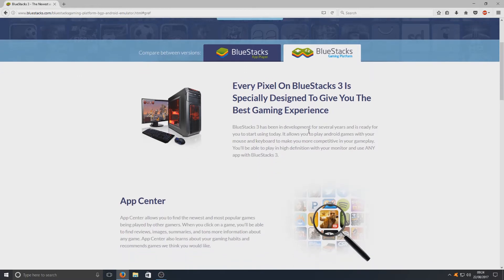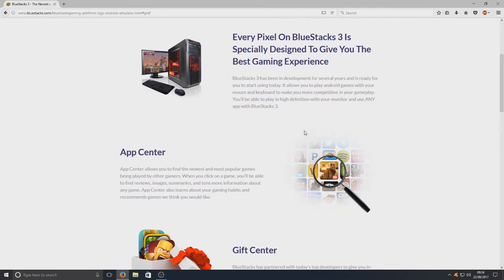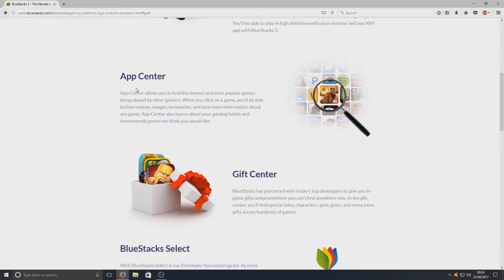If I just scroll down for a second you can see the new features they've added to BlueStacks 3. You've got your AppCenter here. AppCenter allows you to find the newest and most popular games being played by other gamers. When you click on a game you'll be able to find reviews, images, and more.